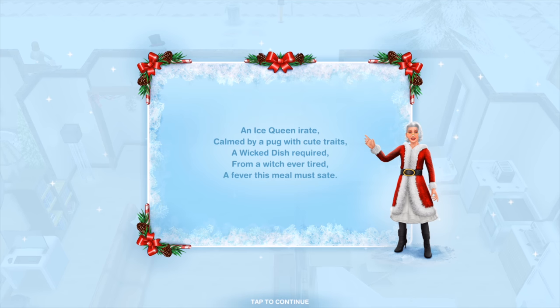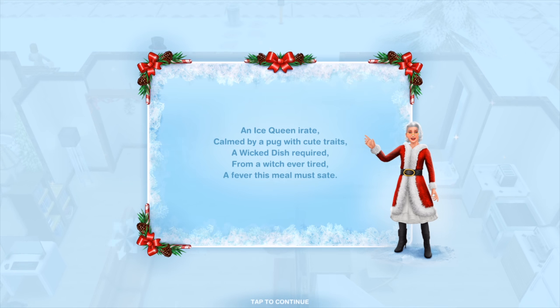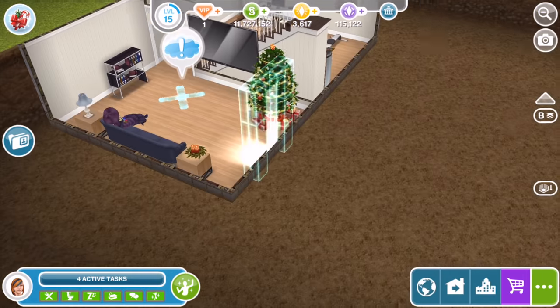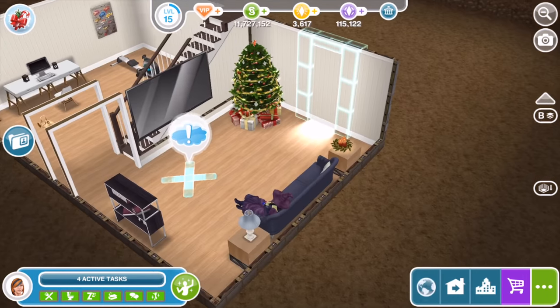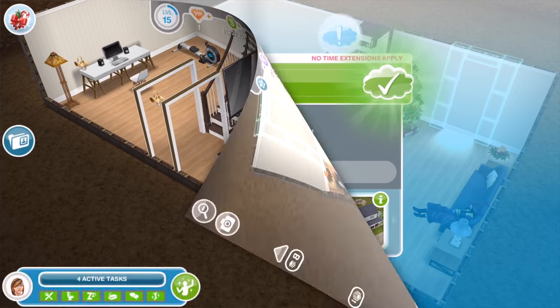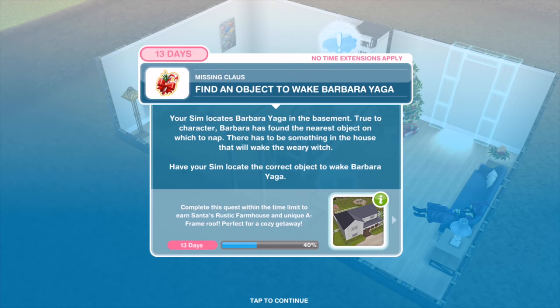Here we are in the basement — there's the teleporter; quite cool and mysterious. Check for 10 minutes. Your Sim locates Barbara Yager in the basement. True to character, Barbara has found the nearest object on which to nap. There has to be something in the house to wake the weary witch. Have your Sim locate the correct object to wake Barbara Yager.